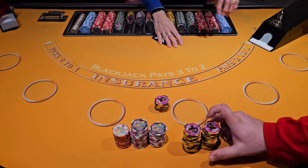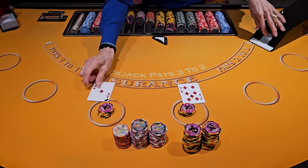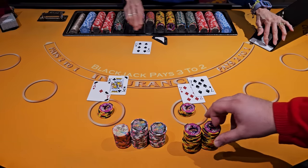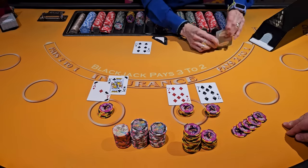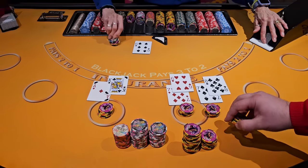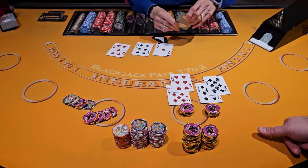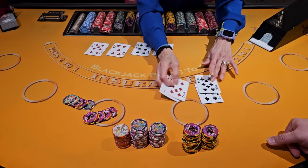So guys, we are going to play with our profit for this shoe — $2,000 a hand, $500 each hand. We are going to split this one. Let's make ready for the double. Stay there, stay there. Let's make it easy — two pictures. $12, $19. All right, so we just lost $2,500.